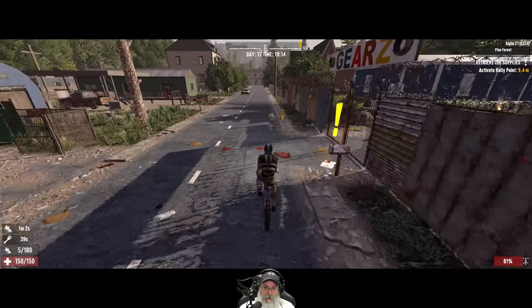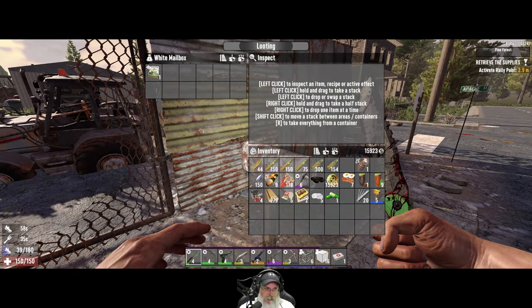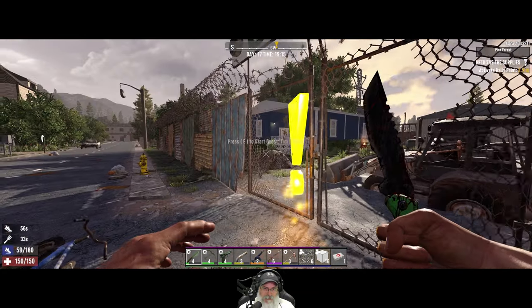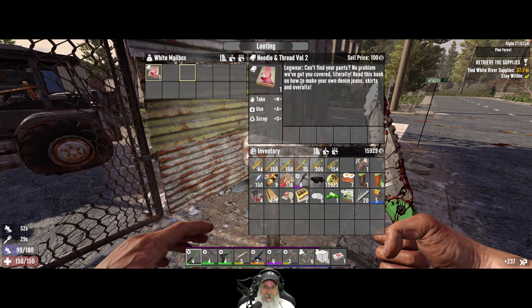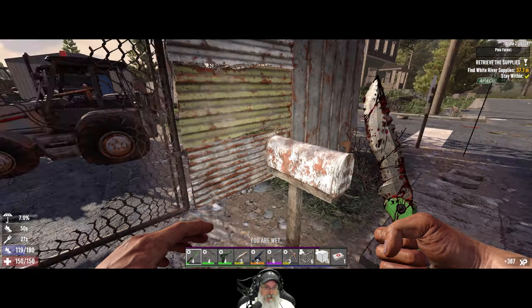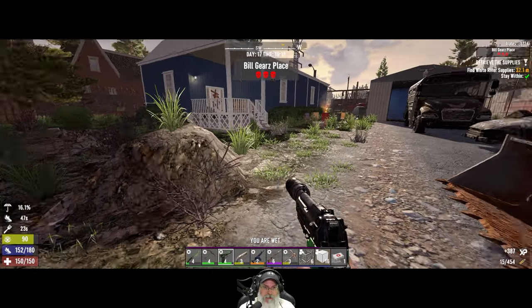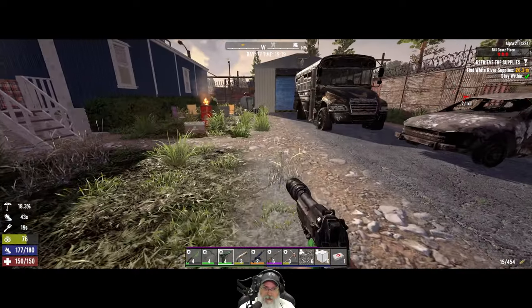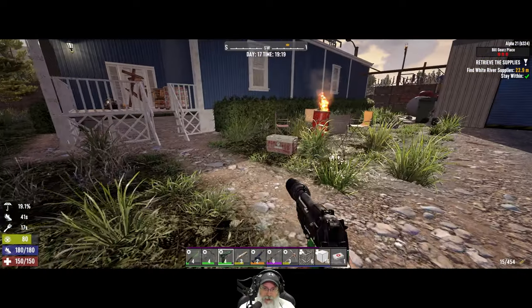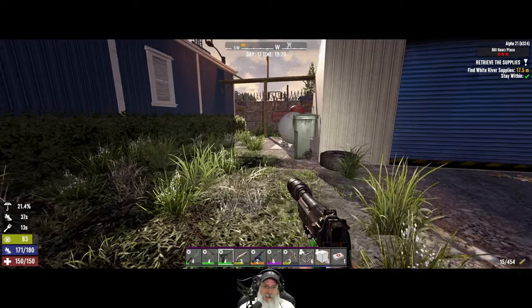We were actually in here a few episodes ago just looting the place. Grab that to sell. This is a retrieve quest — make jeans and overalls and all that jazz. This is the place with all the graves. We don't have to kill everybody — we just got to get the supplies. Maybe we just go for the supplies and the fat loot.